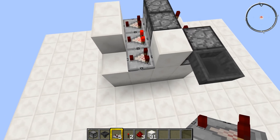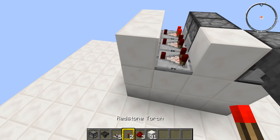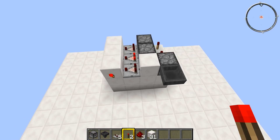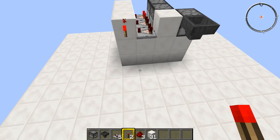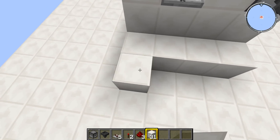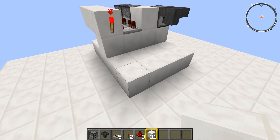As soon as that dropper is empty, that comparator is going to know about it and it's going to reset the clock. So you've got something that looks like that — then put another solid block there, and on the side of that solid block put down a redstone torch. Now you want to take out your solid blocks again and put eight solid blocks on the bottom like that.